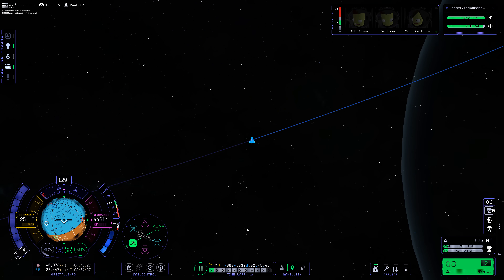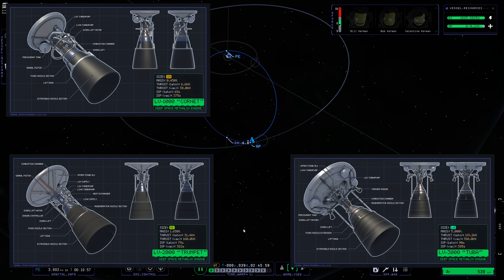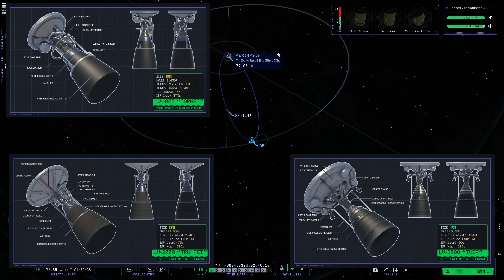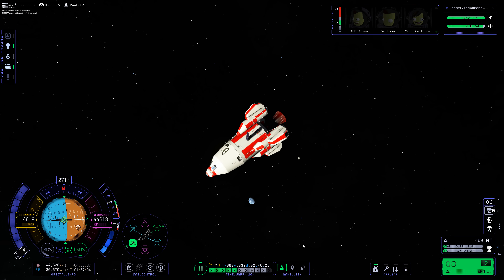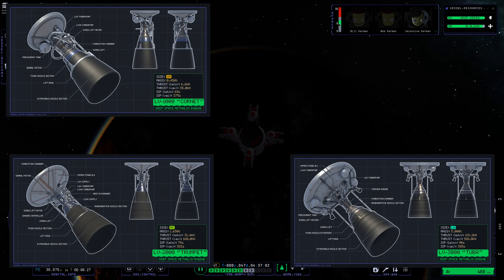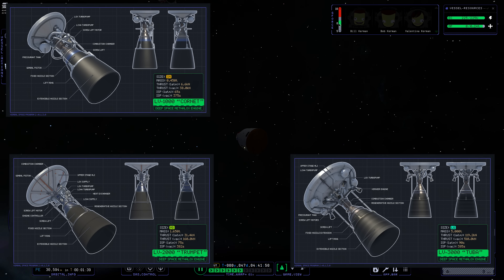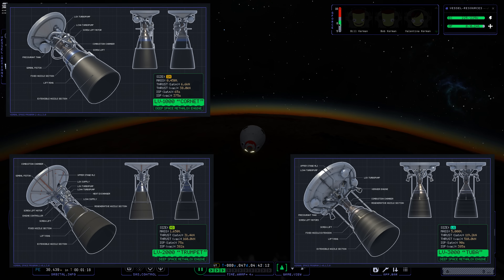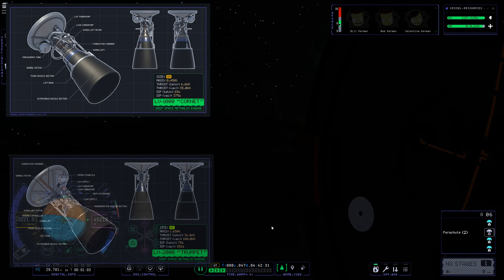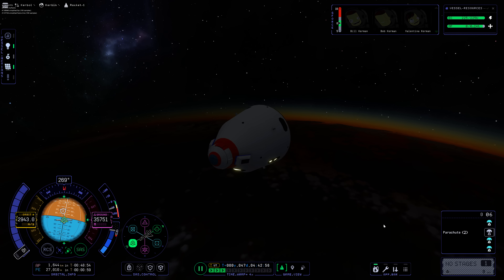Finally, Nate shared details and blueprint-style graphics of three new Deep Space Metalox engines coming in the upcoming update. These engines offer new capabilities valuable for players progressing through the research and development system before nuclear thermal engines are available. They are the Tuba, Trumpet, and Cornet, all sharing a retractable and extendable engine bell for maximum efficiency in deep space, with the Cornet and Trumpet having engine gimbal for the main engine, while the Tuba is a fixed bell with four vernier engines providing the gimbal.